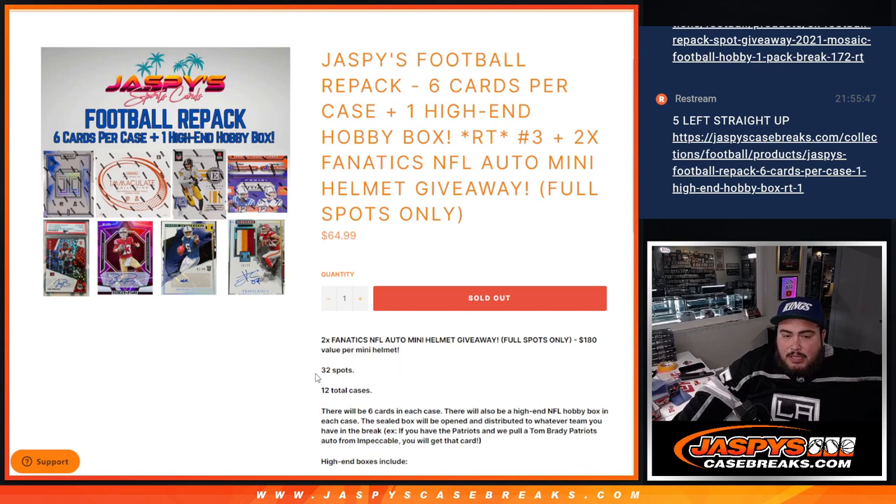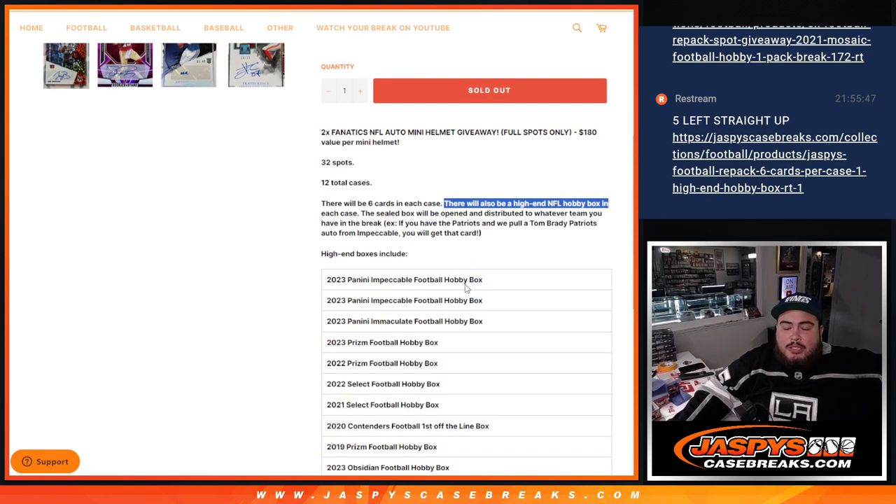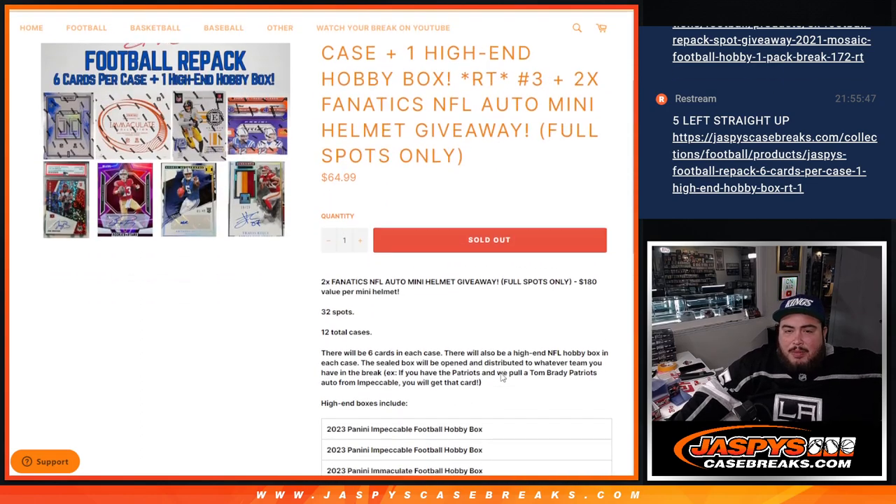Remember the way this works: it's a random team break. Everybody gets a random team from the NFL. We created 12 total cases numbered 1 through 12. Each case contains six cards we packed ourselves from our Jaspies boxes. And there's going to be one high-end hobby box in each case. The sealed box will be opened and distributed just like a normal random team break. For example, if we pull a Patriots Tom Brady auto from Impeccable, it goes to the Patriots.